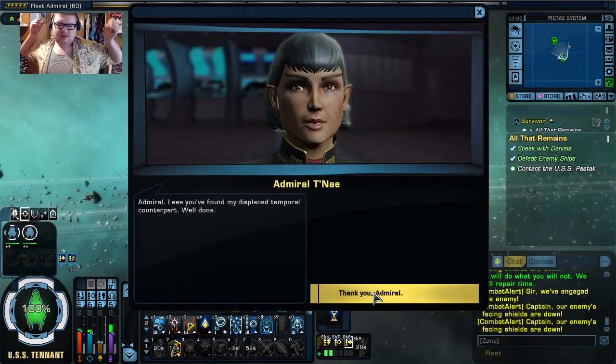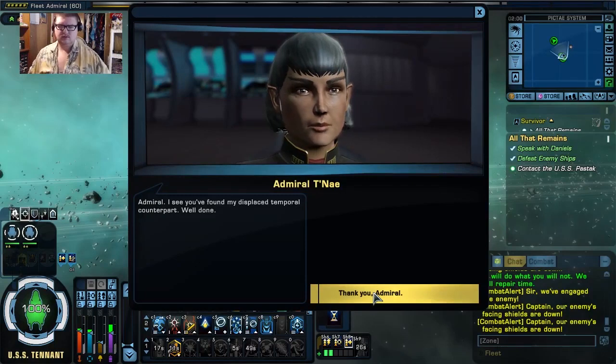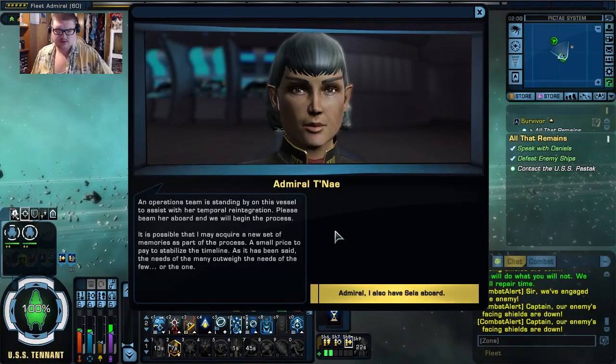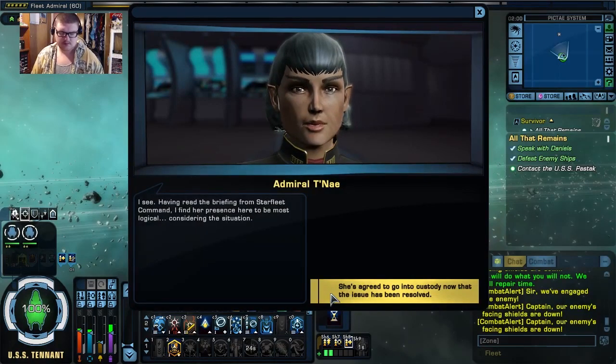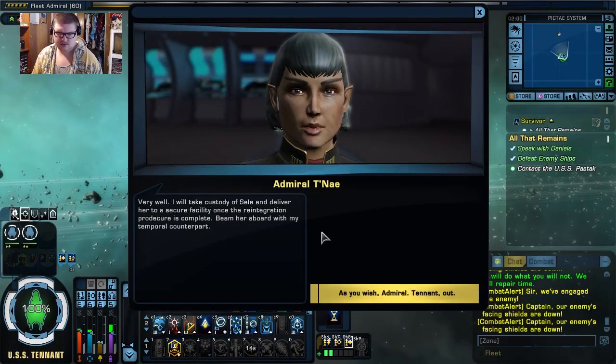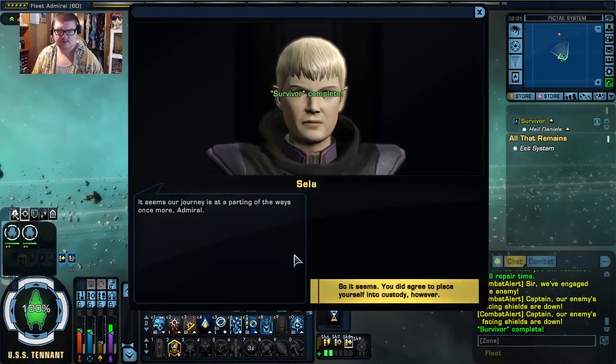I see you found my displaced temporal counterpart — well done. An operations team is standing by on this vessel to assist with her temporal reintegration. Please beam her aboard and we will begin the process. It is possible that I may acquire a new set of memories as part of the process — a small price to pay to stabilize the timeline. Having read the briefing from Starfleet Command, I find her presence here to be most logical considering the situation. Very well. I will take custody of Sela and deliver her to a secure facility once the reintegration procedure is complete. It seems our journey is at a parting of the ways once more.